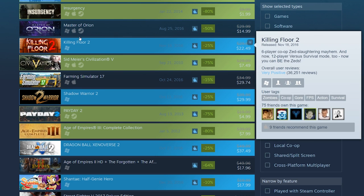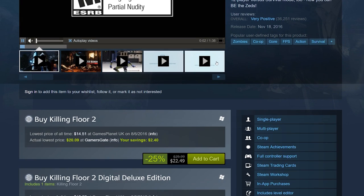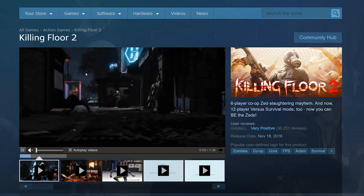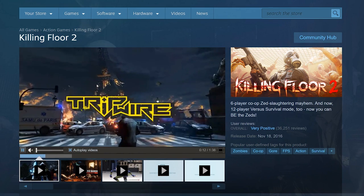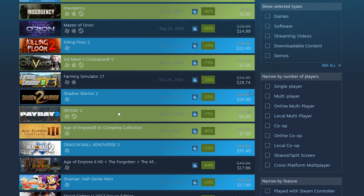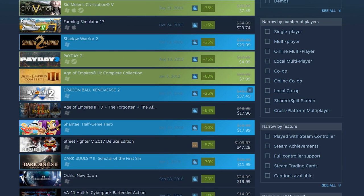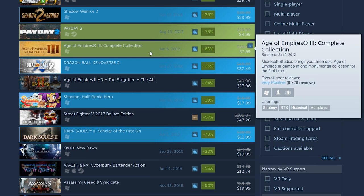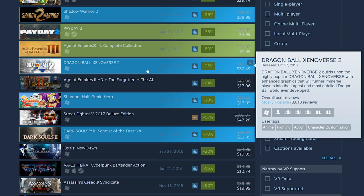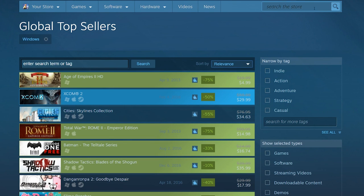Killing Floor 2 is $22 — I want it, I played the open beta and it was fun, but I'm not paying $22. It's a co-op zombie survival type game that requires a lot of grinding but is very rewarding. There are a lot of good sales going on. Pity too — Payday 2 is $5. Dragon Ball Xenoverse 25% off — I did a whole let's play on the first one last summer and it was a lot of fun.